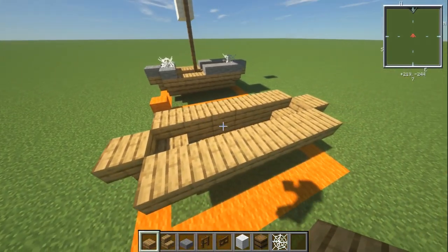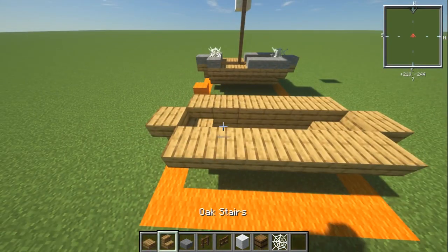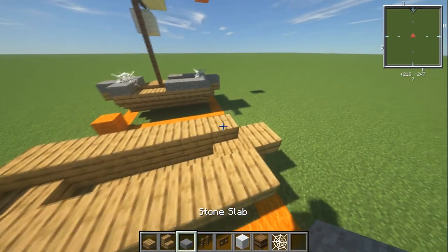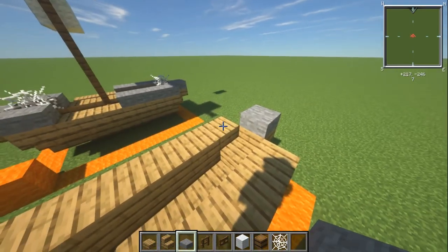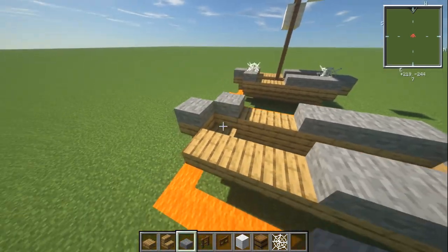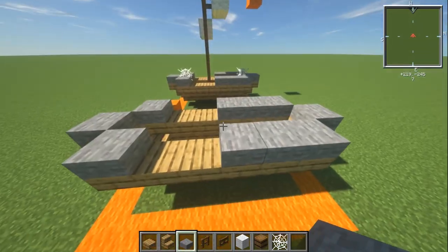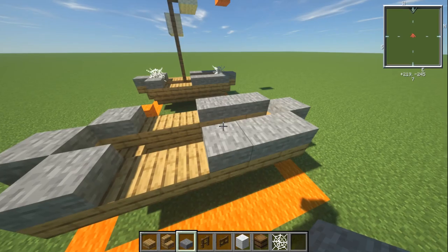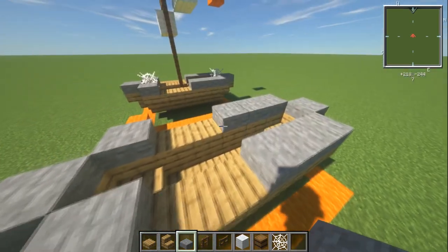It's really difficult to do when it's this small, but that's the typical curved shape. Now for the stone slabs — this is just to add some colour. On the front you're going to have a stone slab and then three on the sides. On the back, one in the middle and one either side. Switch it all up — don't think of it as stone, think of it as coloured or painted wood.